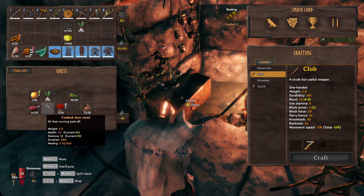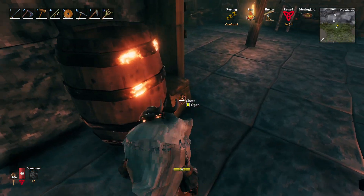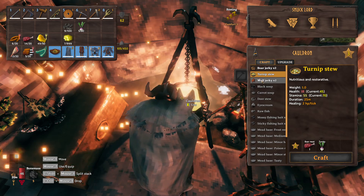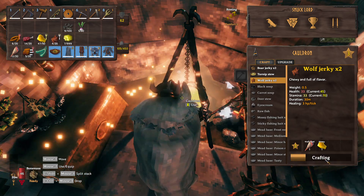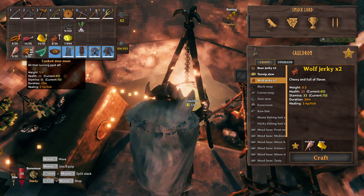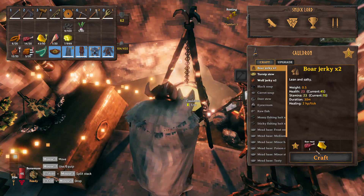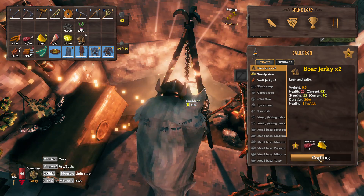Maybe we can make some deer jerky. There's wolf jerky too. I think we just turn this — thirty-three, thirty-three. Once it's cooked, I'm probably just doubling food here but I think it's whatever. This is just like a side food.